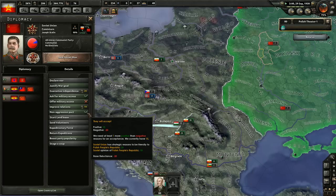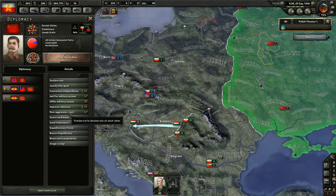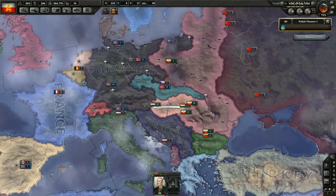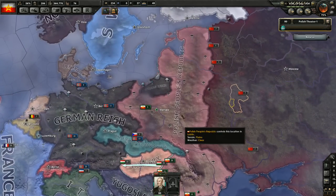Come on Stalin. Now he will accept a non-aggression pact — perfect, because we're communists. Yes, friend! And now we're the Polish People's Republic.